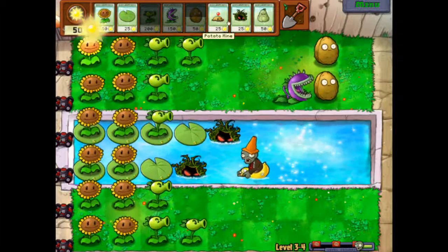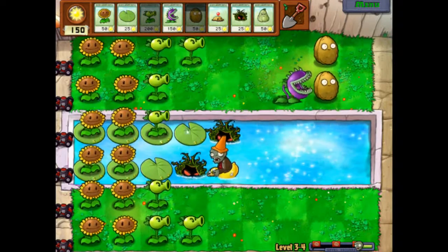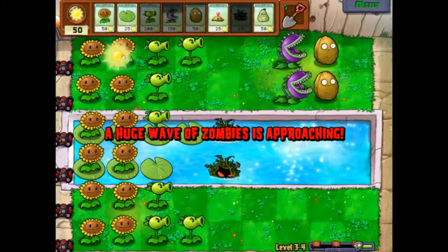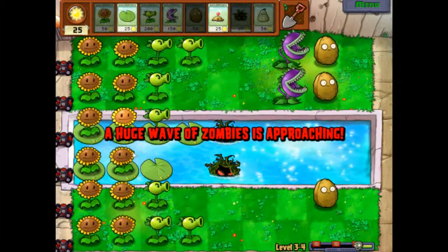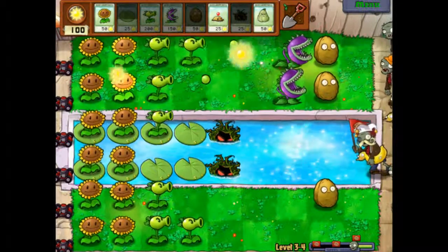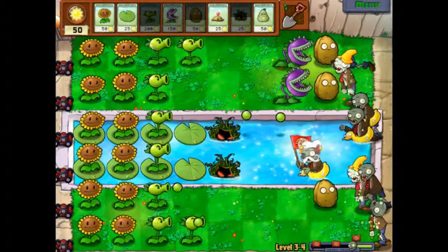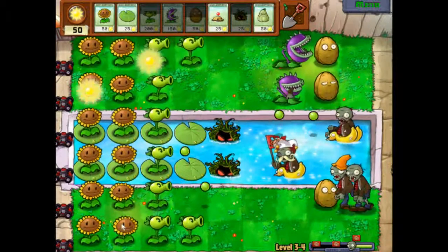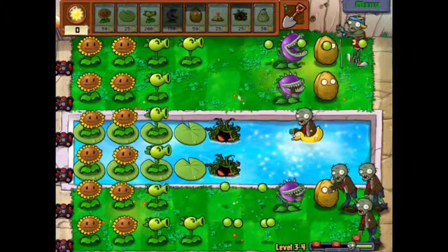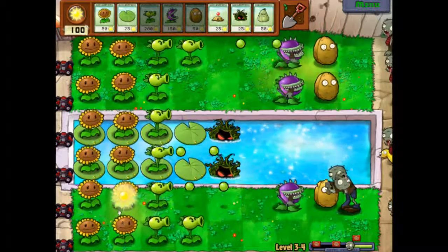We'll just keep walnutting, repeatering, chompering. The kelp is a bit of a slow recharge, so I think I'll just start getting my repeaters in position. This level has three flags, so it's definitely going to be challenging. I'm going to drop my walnut there — I need that. I definitely need 200 sun to get my next repeater. I should add my star to this level.